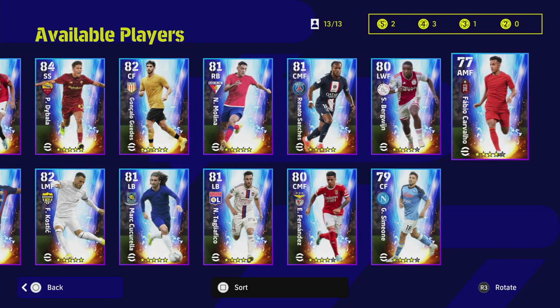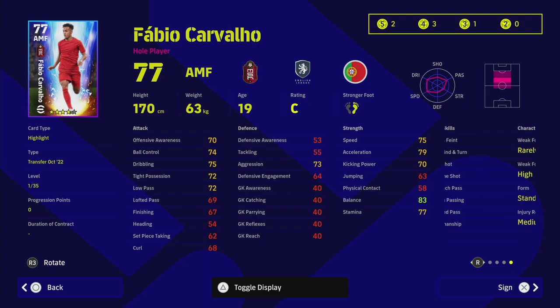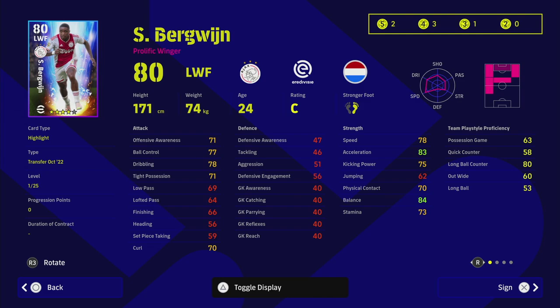We're going to head over to eFootball DB in just a minute, but first let's take a look at Carvalho, who is a very nice player. He's got 35 levels he can go, with really nice acceleration, speed, ball control, and dribbling for an AMF. He's got some nice player skills as well: one-touch pass, first-time shot, always good. We've also got this guy from Ajax - people are going to slag my pronunciations but it is what it is.